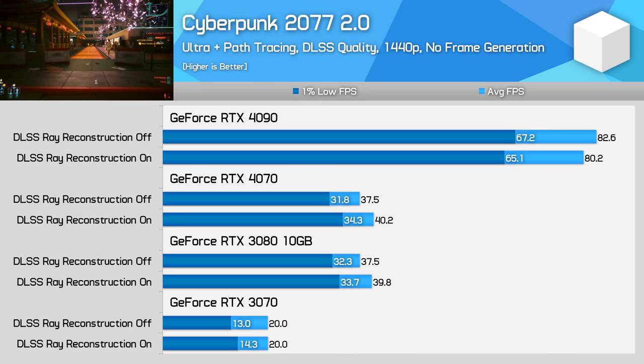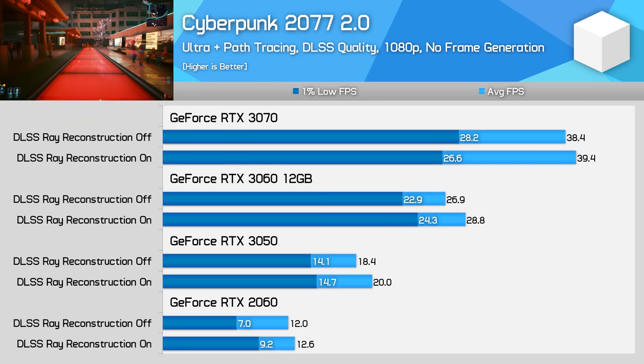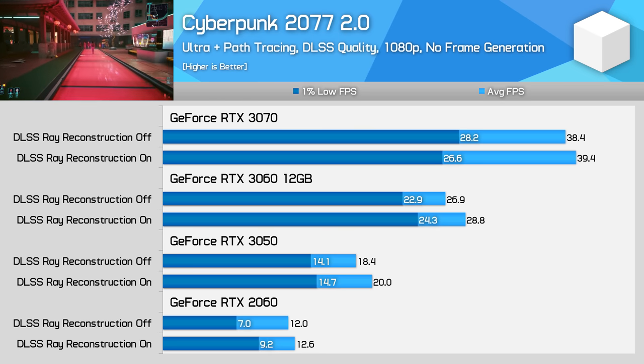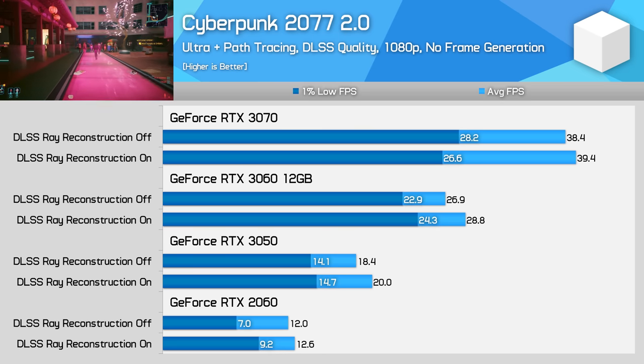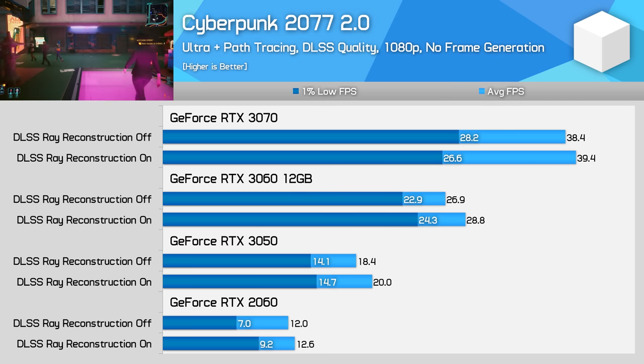By the time we got to the RTX 3070, this card is simply too slow for path tracing at 1440p, so performance is largely identical either way, with some stuttering and VRAM issues apparent. At 1080p, most lower-tier cards really aren't capable of path tracing, though generally the Ray Reconstruction mode is slightly faster. We typically call this a tie, which is a good result for better image quality on the whole.